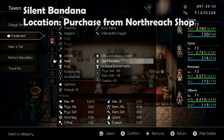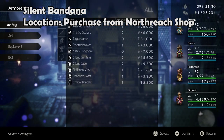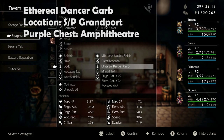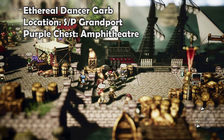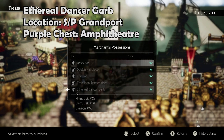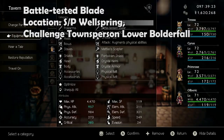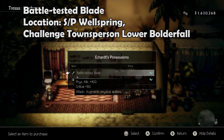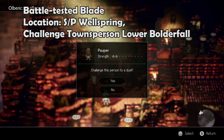The Silent Bandana can simply be purchased from the store in Northreach. The Ethereal Dancer Garb can be stolen or purchased from a merchant in Grandport, or looted from a purple chest in the amphitheater. The Battle Tested Blade can only be purchased from Earhart in Wellspring, or farmed by challenging a townsperson in Lower Boulderfall.